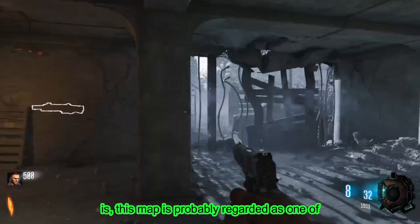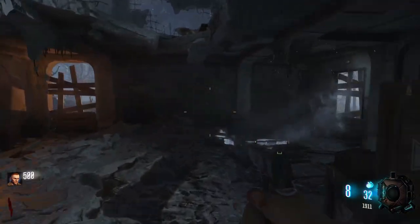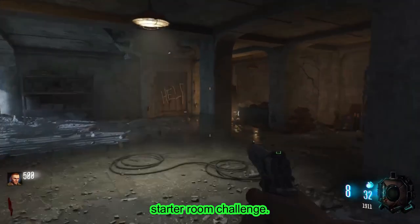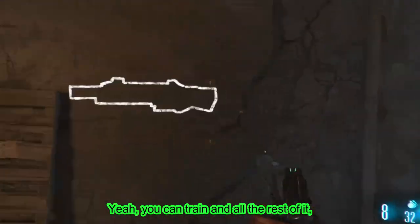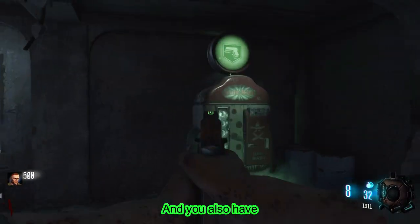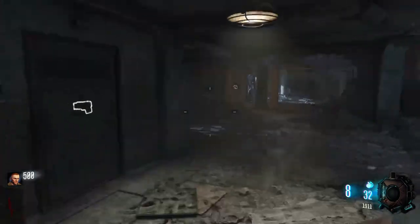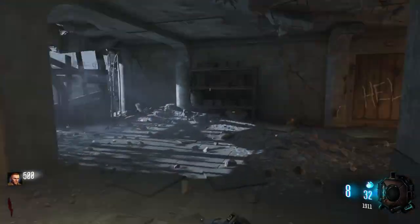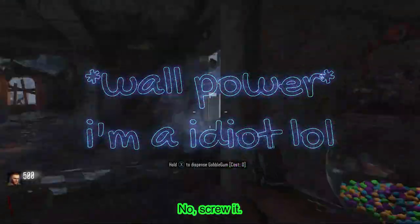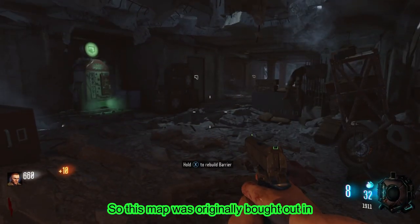For those of you that don't know, this map is probably regarded as one of the hardest maps in zombies history because of how narrow it is. In the starter room challenge, all you have is this gun, and that's it. You also have Mule Kick — Mule Kick is the only perk on this map, which is freaking hilarious. Should we use wall buys? Sure, we'll use wall buys on this map.